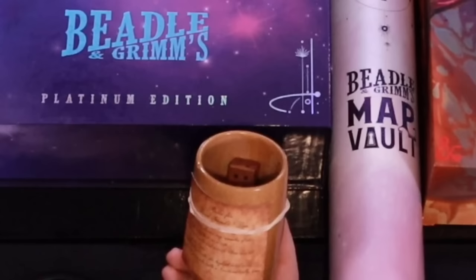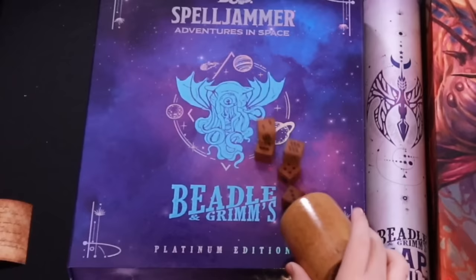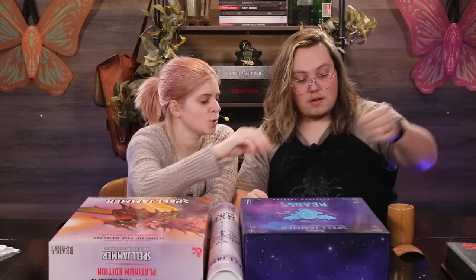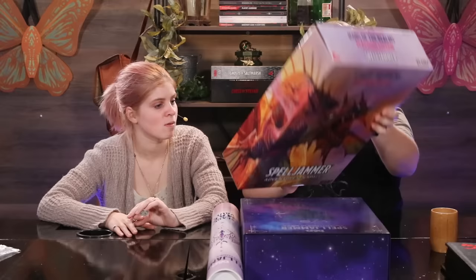They make some cool stuff. First off, we've got this called Dead Hands Dice. It's got a little cup and a rubber band, and it has little rules — I guess it's like a game in Spelljammer, which is pretty neat. It has these dice. You could play Yahtzee with those!